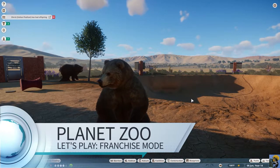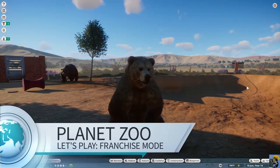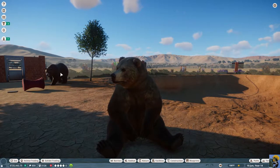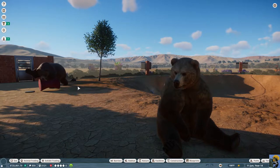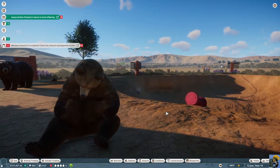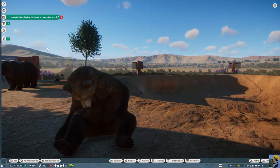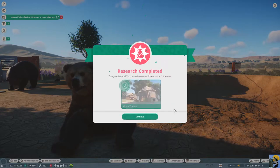Let's play some Planet Zoo. Honey is sitting here, she's pregnant so she's just relaxing. Sergeant Grumbles is coming up from over here and he just kicked at Honey. That's not nice — we don't need that kind of stuff going on in this habitat.